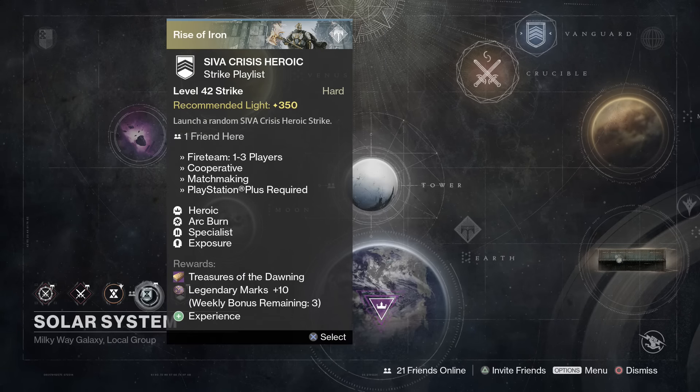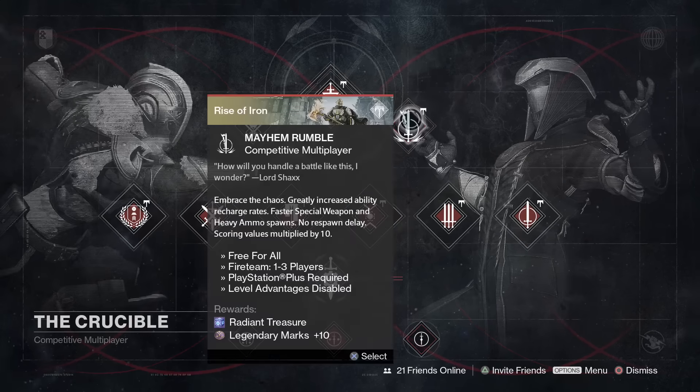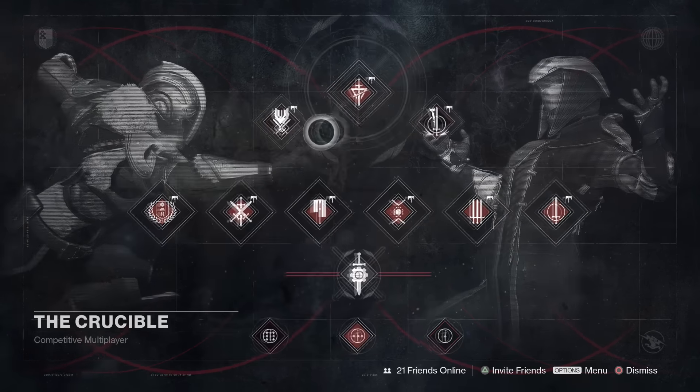Up next, the heroic strike playlist with the modifiers Heroic, Arc Burn, Specialist, and Exposure. For weapon loadouts, see the Nightfall weapon list — it's basically the same modifiers. Bring the Zhalo Supercell and a good sniper, and you'll be able to farm this no problem, earning Treasures of the Dawning and legendary marks at the same time.